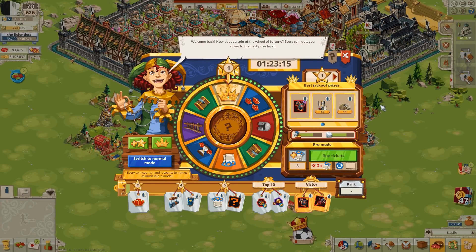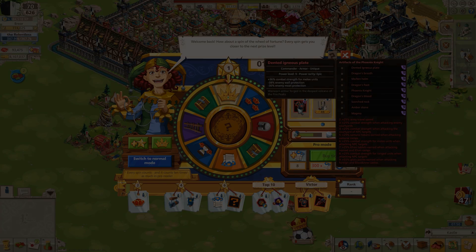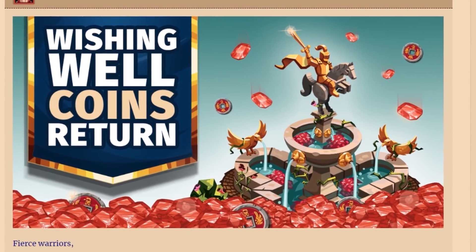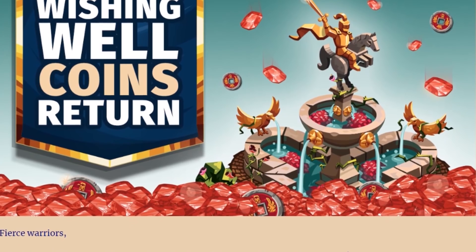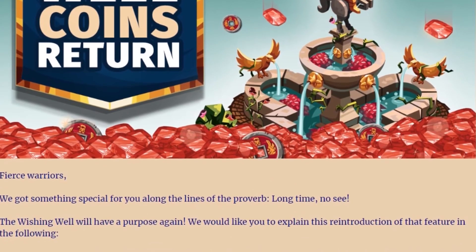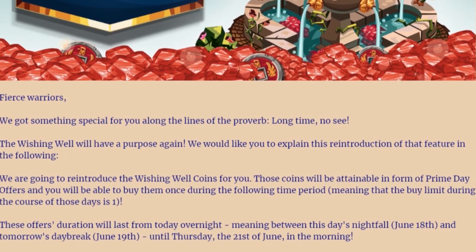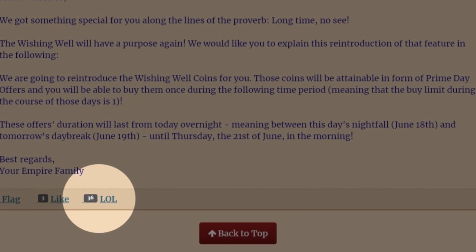However, when you look at the tooltip for any of the pieces of equipment in that Wheel of Fortune set, it does say 'dented igneous plate,' so who knows — maybe that piece of equipment we got earlier will still work. The third update of June also brought back Lucky Pennies, which are used for the Wishing Well. The twist this time is that you can only get the Lucky Pennies in Ruby Offers, which, quite frankly, is beyond insulting. The whole purpose of the Wishing Well was to level the playing field and give non-buying players an opportunity to collect the rubies necessary for building upgrades. For the legacy of that feature to now be corrupted by these Ruby Offers is ridiculous.